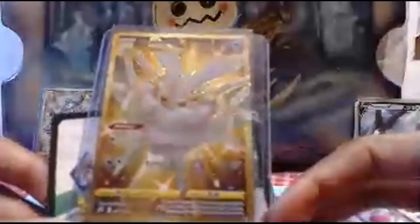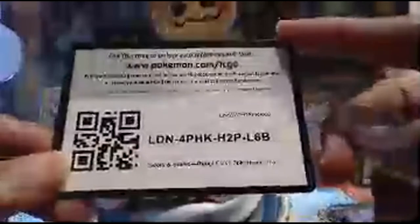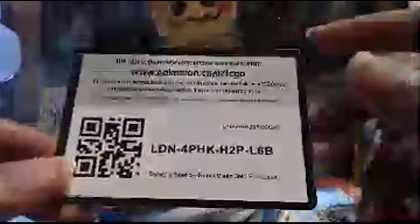Before I give y'all this final three-pack blister pack code, we're going to take a look at shiny Frostmoth. In the Rebel Clash series, this is one of the most expensive cards in the set — it is golden shiny Frostmoth, and it is phenomenal. I actually pulled this card in one of my videos. If you subscribe to my YouTube channel you can go check that out. I will be getting this card PSA graded. Here's the final code card of the three-pack blister pack.